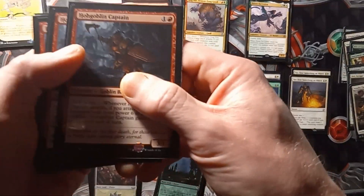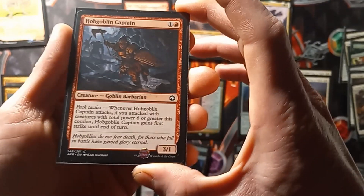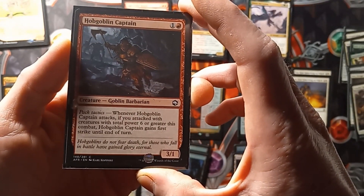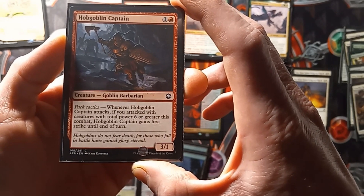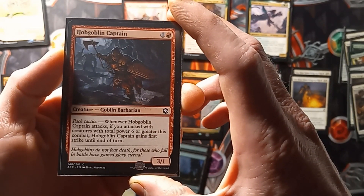Then we have 4 copies of Hobgoblin Captain. It's a 3-1 Pack Tactics. Whenever Hobgoblin Captain attacks, if you attack with creatures total power 6 or greater this turn, Hobgoblin Captain gains first strike until end of turn.